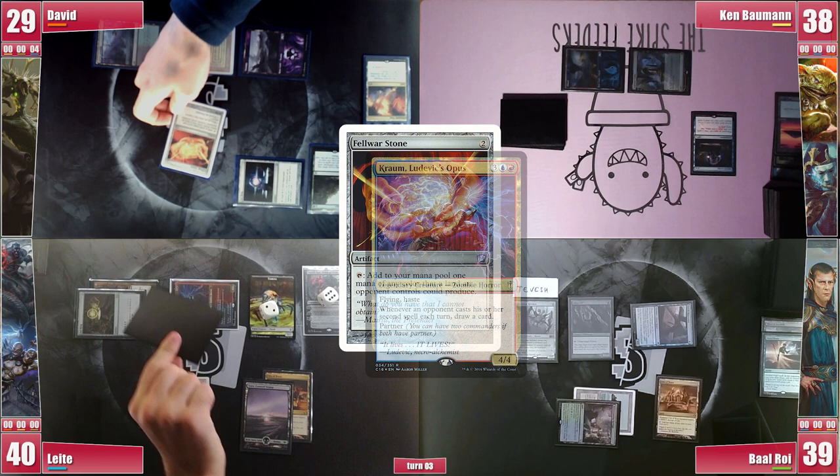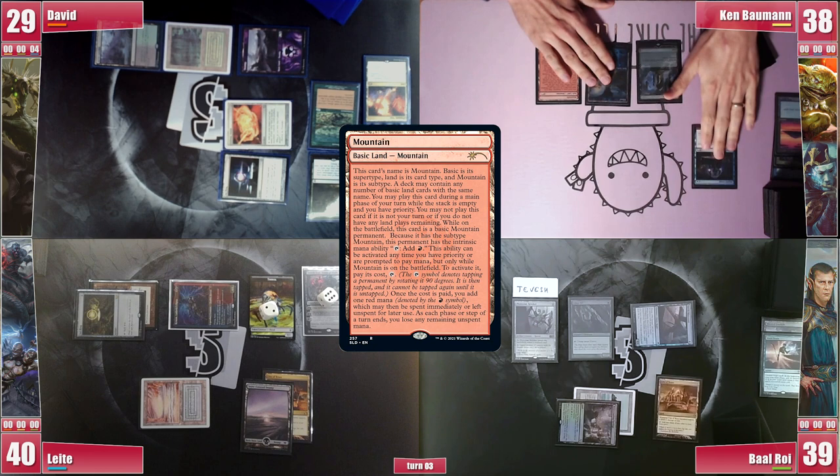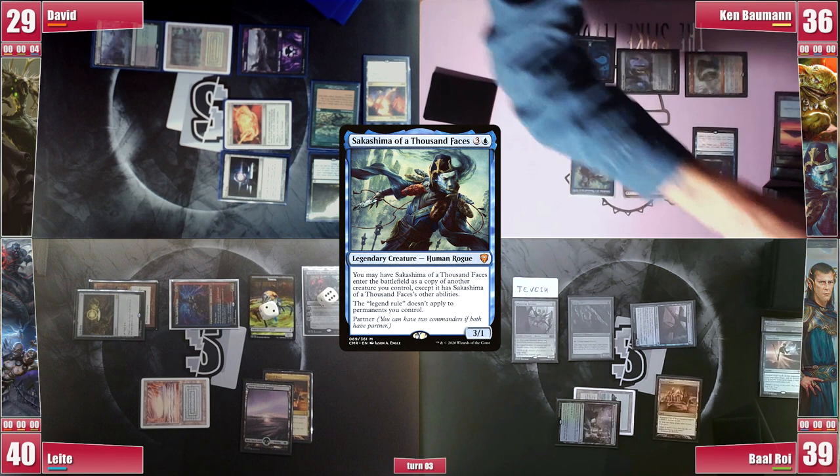Ken plays a Mountain and then proceeds to cast his Mana Vault. With the floating mana he casts another Crark the Thumbless, triggering Chrome Mox for a card. He still casts Sakashima, Crark's sidekick, which enters as a copy of Crark. He discards to hand size: Storm Kiln Artist and Pyroblast, which hints at a juicy hand.